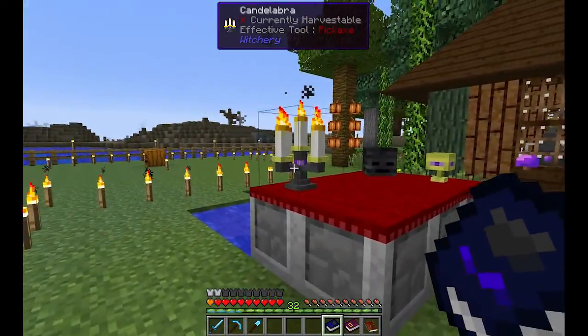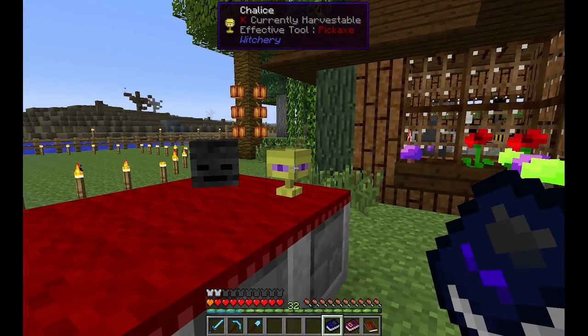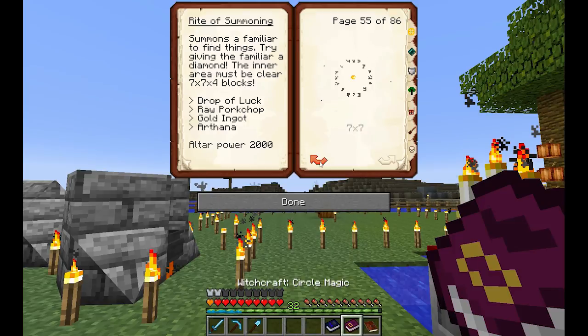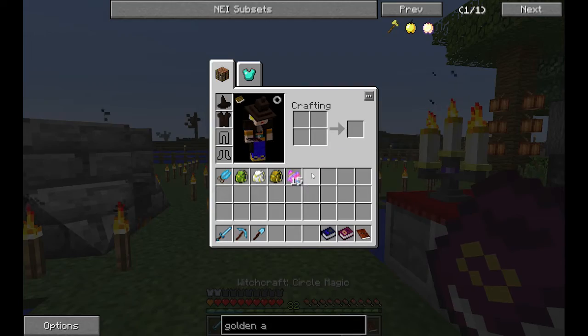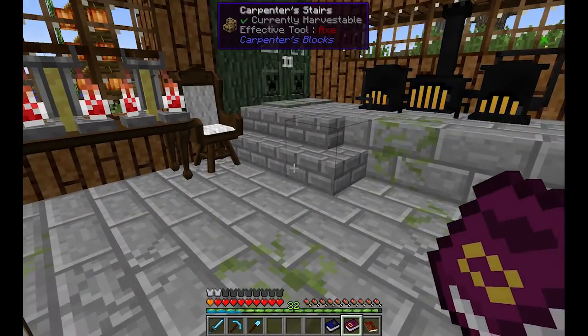The way to do that is of course using the candelabra — the callus here. I want to put some redstone soup in it. If we take a look at the redstone soup, the rite of summoning is for summoning a familiar; we need the drop of luck for that one. I think the redstone soup and tombstone — we already have that but we haven't charged it. Let's take a look at our quest book.